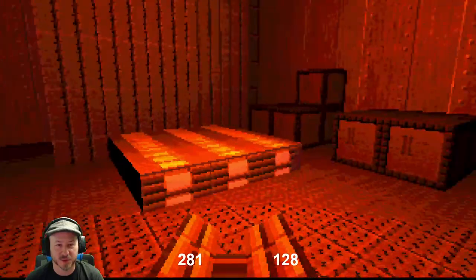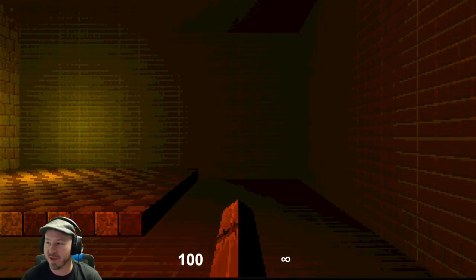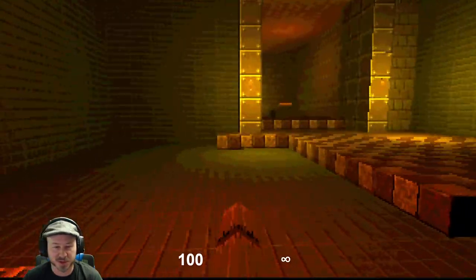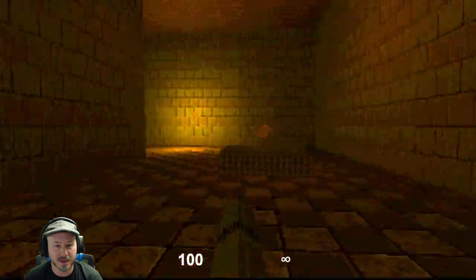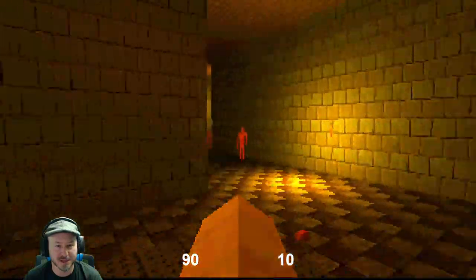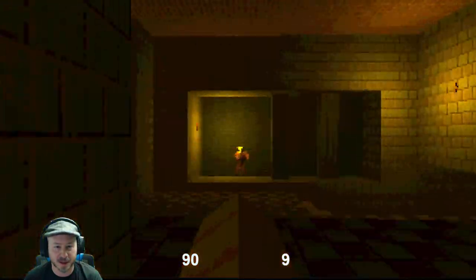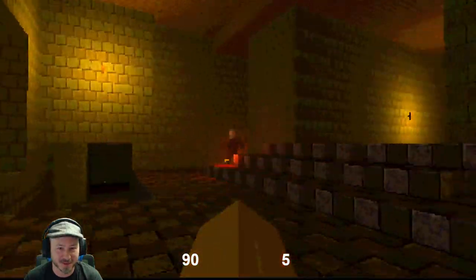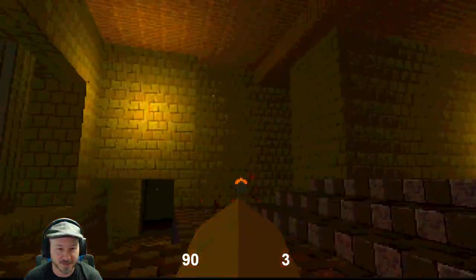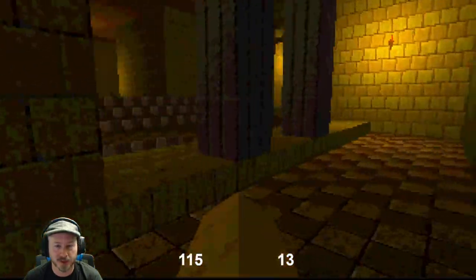Some of those other levels where people try to remake levels from other games, I feel like they're just not even close. But this one really nails it. I fell in — luckily there's no actual swimming mechanics or anything. Look at that — nice. We took that guy out quick. There's gonna be one here? Yep. Got him. Alright, so we go in here.